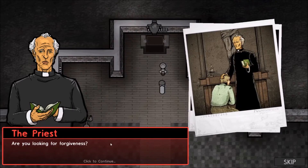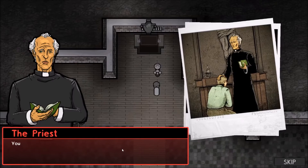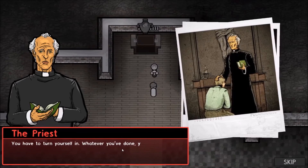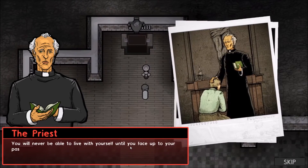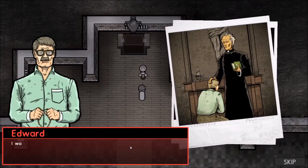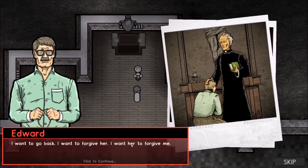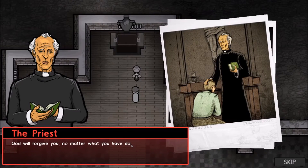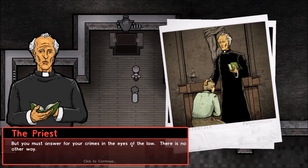Are you looking for forgiveness? I don't know — I have to do something, I can't live with the things I've done. You have to turn yourself in — whatever you've done, you cannot evade the consequences. You will never be able to live with yourself until you face up to your past. I want to go back, I want to forgive her, I want her to forgive me. God will forgive you no matter what you have done if you ask him to. But you must answer for your crimes in the eyes of the law — there is no other way.